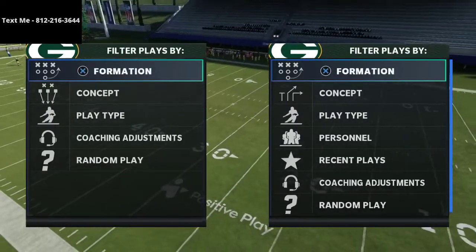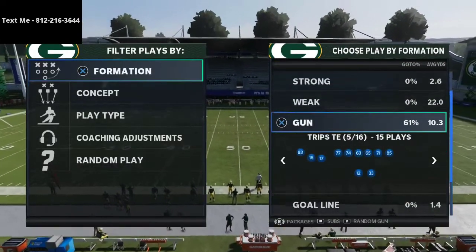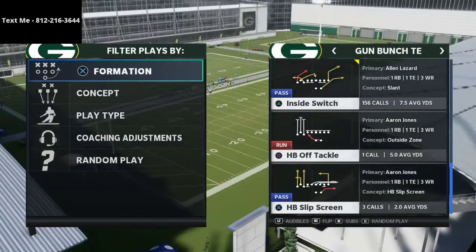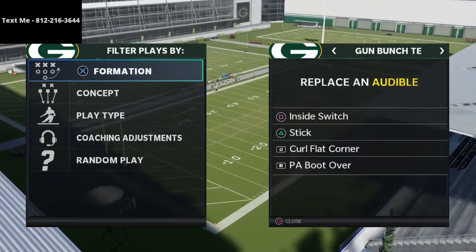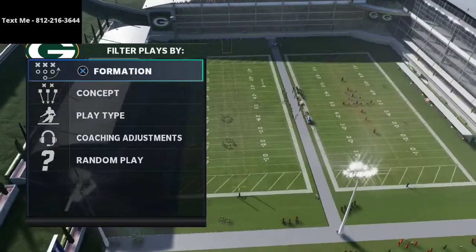Today we're talking about cover four quarters, and specifically we're going up against bunch tight end. Bunch tight end is my favorite offense in the game — in my opinion it's probably the best offense because of what it can do against pretty much everything. So what we're diving into today is how do you run cover four quarters against something like a bunch tight end formation.